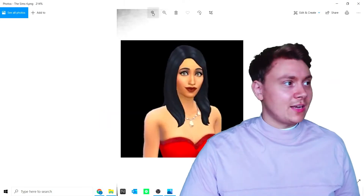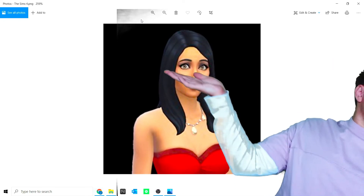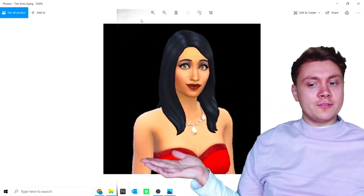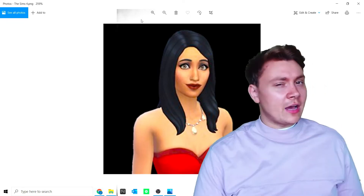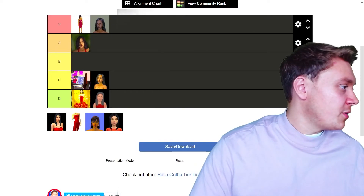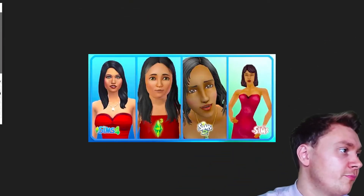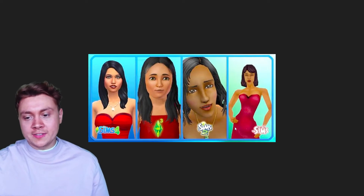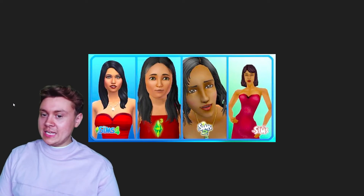Now we have got Sims 4 Bella Goth. Just look at her. The problem I have with this rendition is — what's the word — whitewashing. They whitewashed her. As we can clearly see, from Sims 1 to Sims 2 to Sims 3 and Sims 4 they've totally whitewashed Bella Goth and there was no need for it.